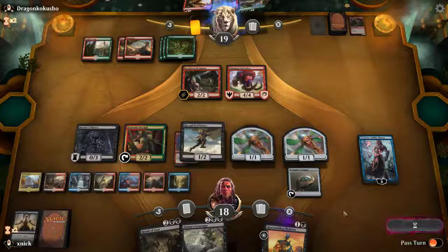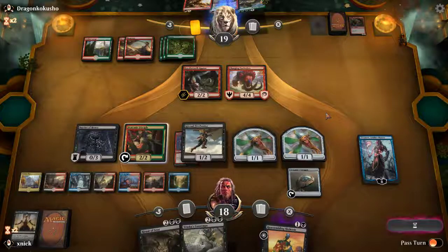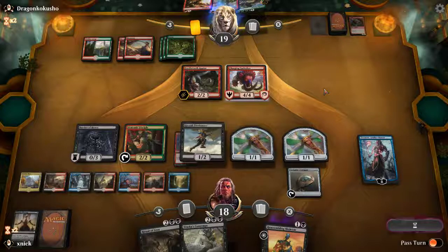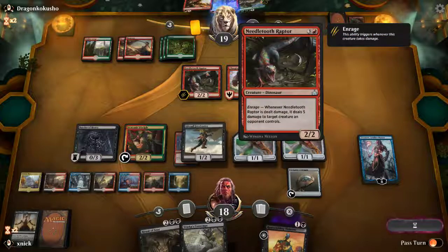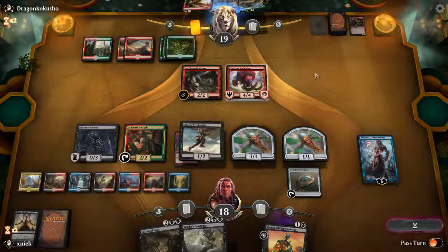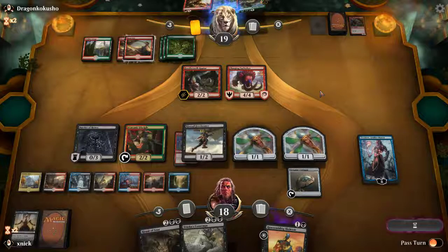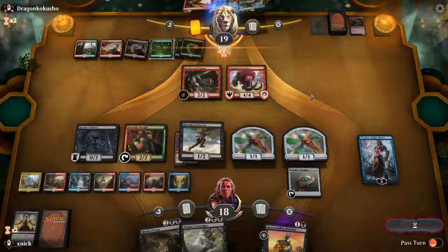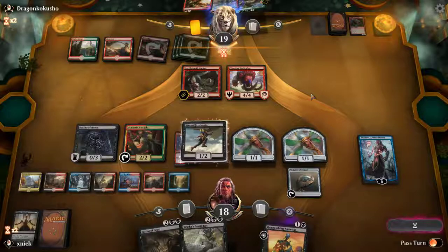Let's see what the opponent does. Six mana — they still can't play the large things. They could use Banefire on the Fire Freebooter, probably the best move, but then they lose the Banefire. They could use Banefire on the raptor too — might be clever. We can answer with Brass's Contempt if they try something crazy. They're going to use the Banefire — shooting the Desert or the Freebooter.